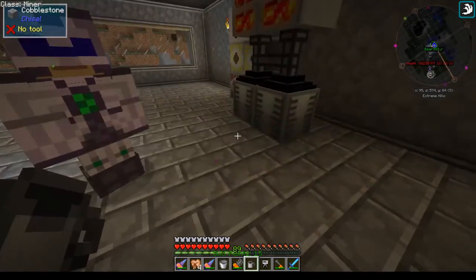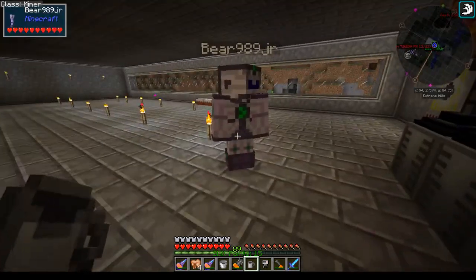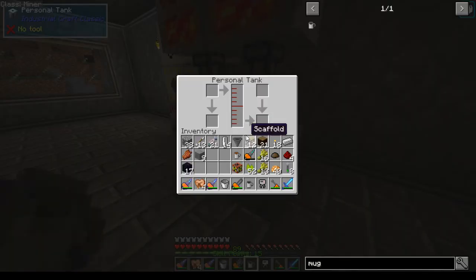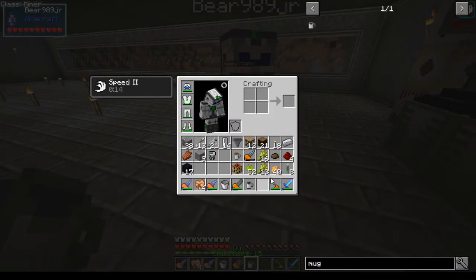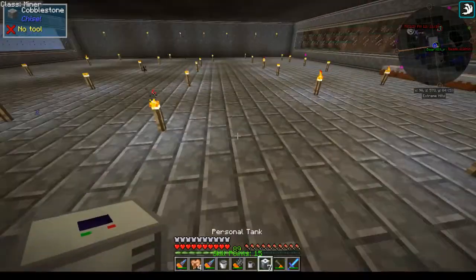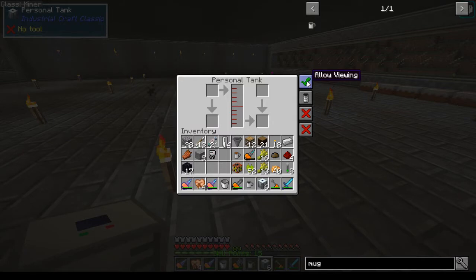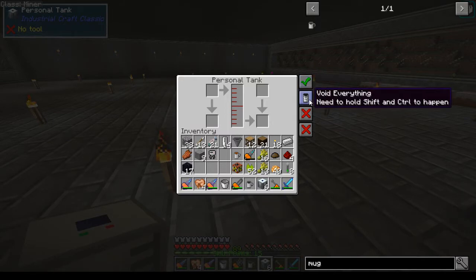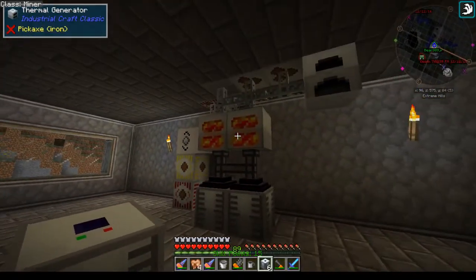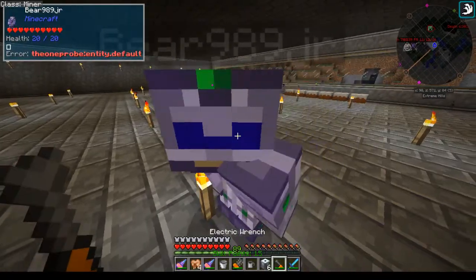You can feed lava into it. It also works with regular stone around it — it pulls heat from machines as well. A really nice thing is now the personal tanks have new interaction options. You can allow viewing so other people can view it, void everything (which requires shift-click or shift+control), allow injection from the world to pump stuff in, and allow extraction to the world to pump stuff out — which is what we're doing feeding the thermal generators.